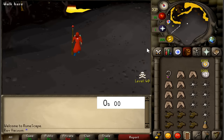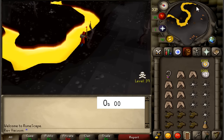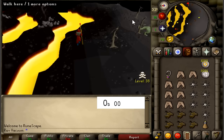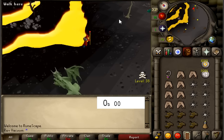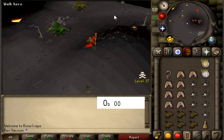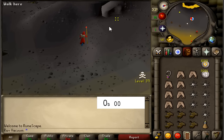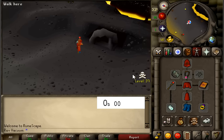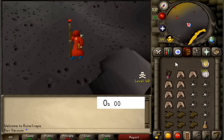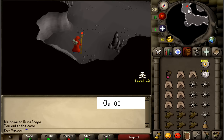Alright guys, what is up? We are back. This is probably going to be my last video on Revenants. I have made two already. We went looting on a level 3 at the Rev Caves and we killed them on a maxed main, all for an hour each. And the end results were quite surprising. Let's see if this video lands on par with those after the hour. What we are going to be doing today is killing Revenants on a very low level account. How are you going to kill Revenants on a level 28 account with just 50 magic? Well, I'm going to show you how.